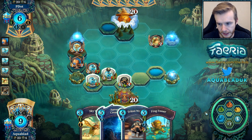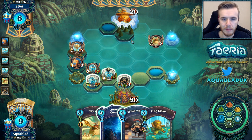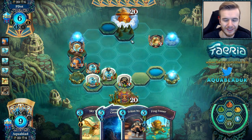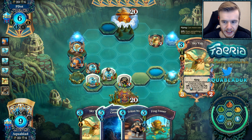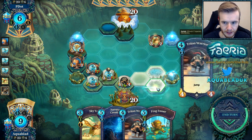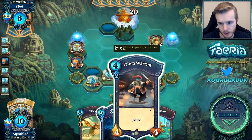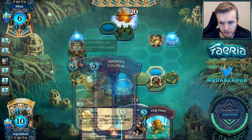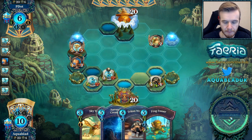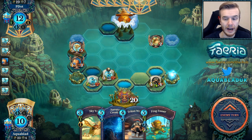Now I do believe we start building Forests again. We could use Frog Toss somewhere — we're probably going to Frog Toss next turn; we just need to decide exactly where. Our opponent has more Sky Yaks in there. So I'm going to build a Forest down here, collect them as well, and maybe play another Triton Warrior. We don't want to kill our opponent's Sky Yaks — we want to draw our Sky Yaks first.